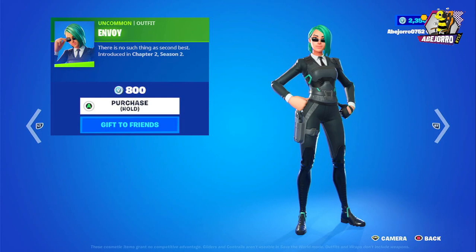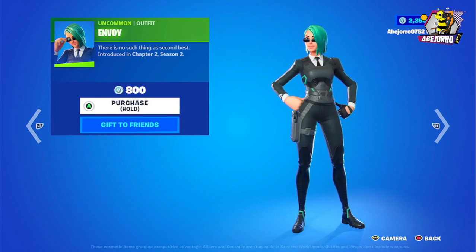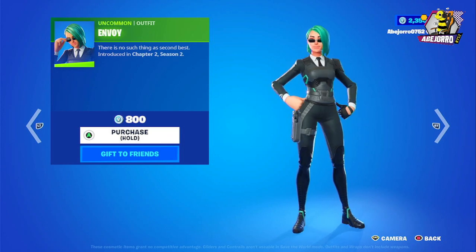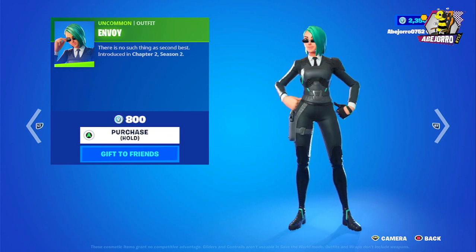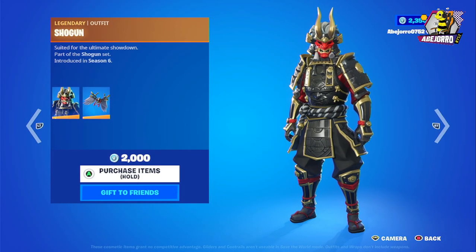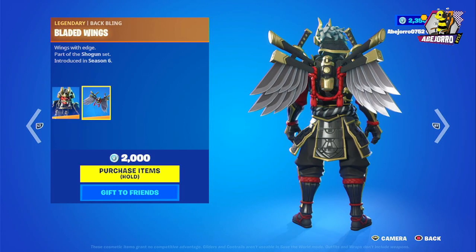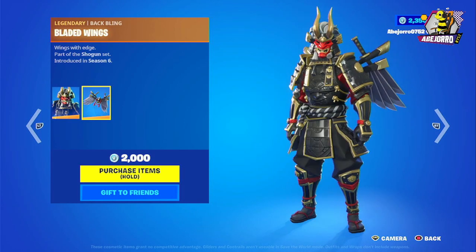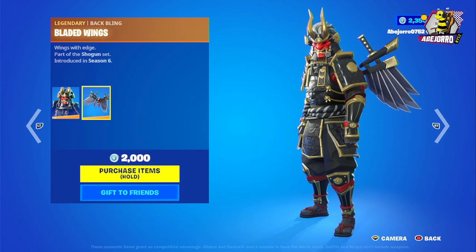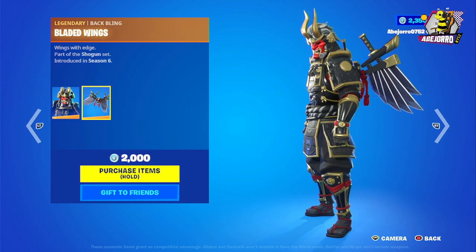In the daily section, we have Envoy at 800 V-Bucks. Then we have Shogun at 2,000 V-Bucks — let's take a look at the skin and back bling. Really nice, actually — a Japanese-themed skin with a Japanese symbol.